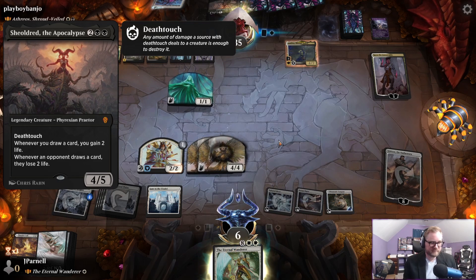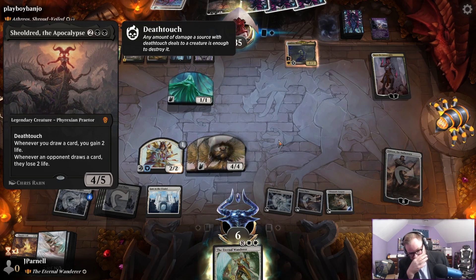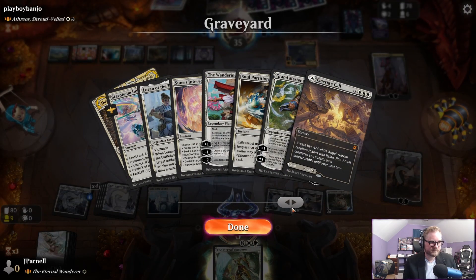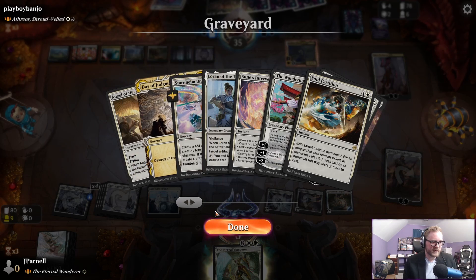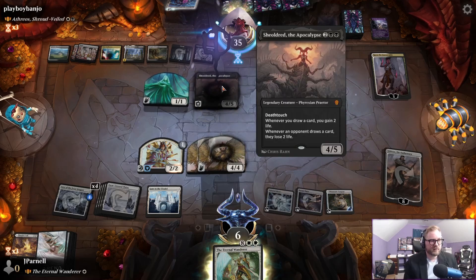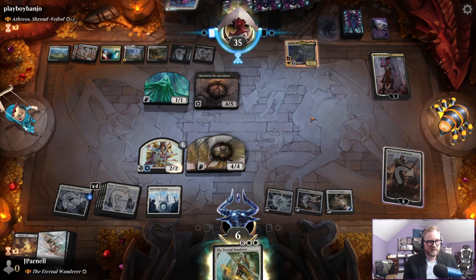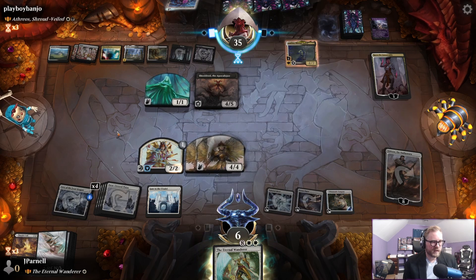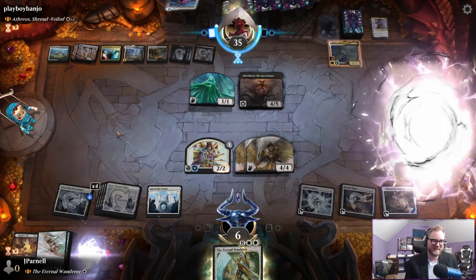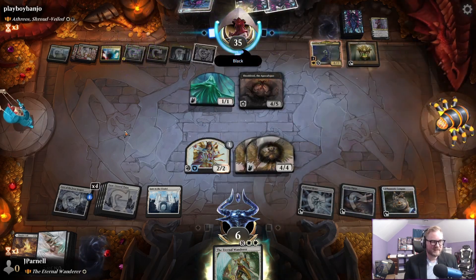How dare I consider drawing removal. They had Day of Judgment 100 years ago, they have Athreos, so it's not like I can just remove it and it's gone. Kaya has a decision to make — okay it was a pretty quick decision, did not need to think about that very long. We're going to go down to four.